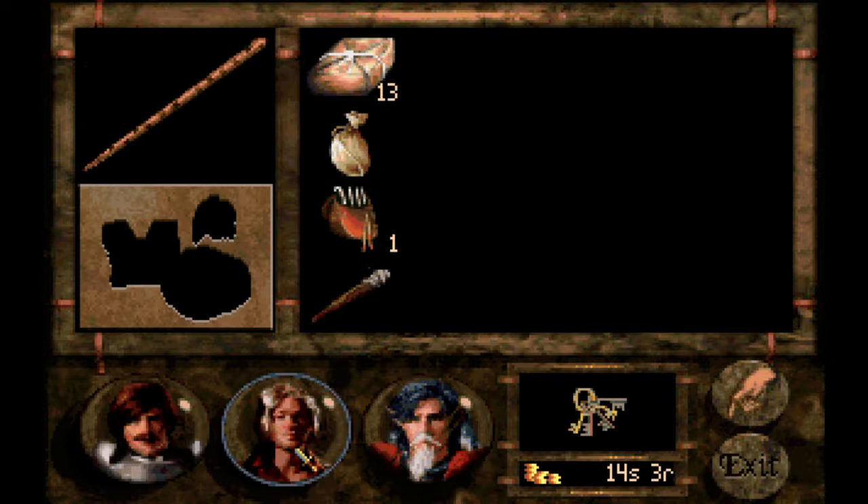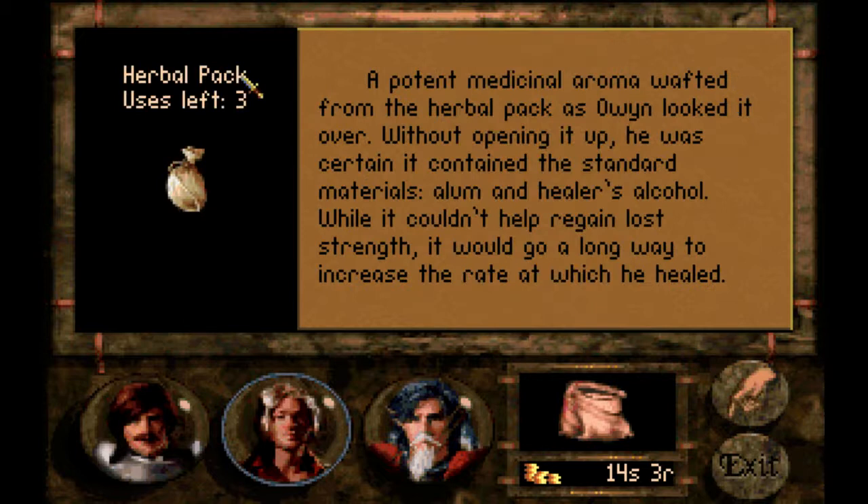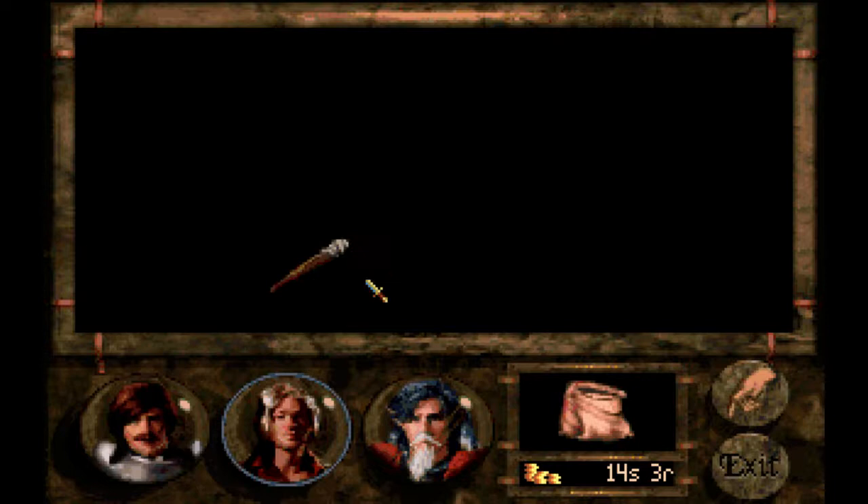What's this? Oh, jeez. That was 13 rations. Good. Oh, okay. That's nice. It contains alums. Torch. Okay. Wow, these things, they have some descriptions.